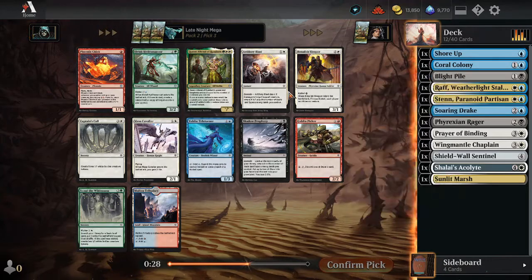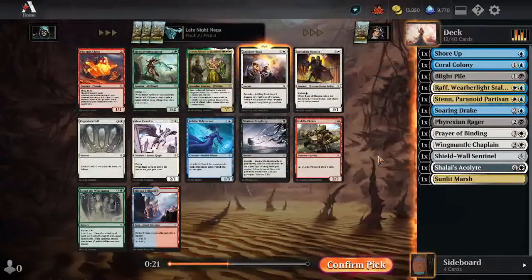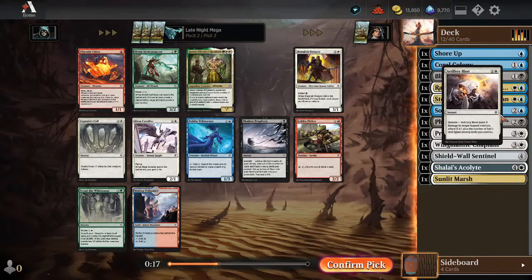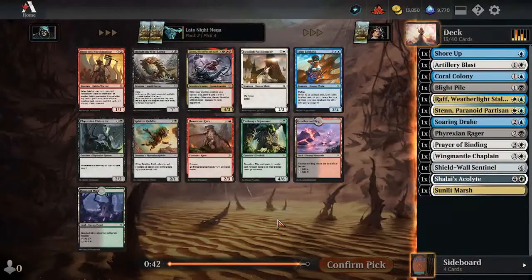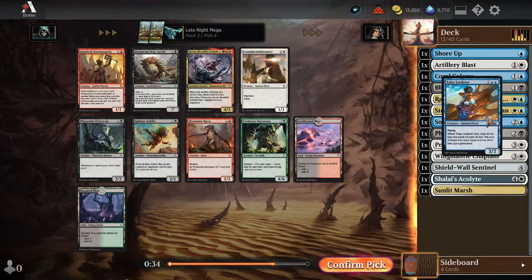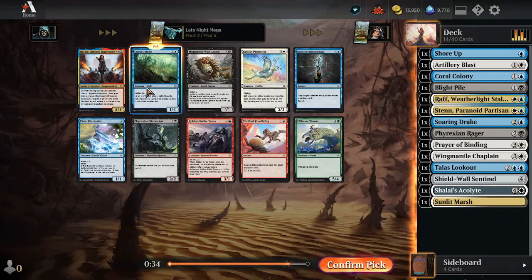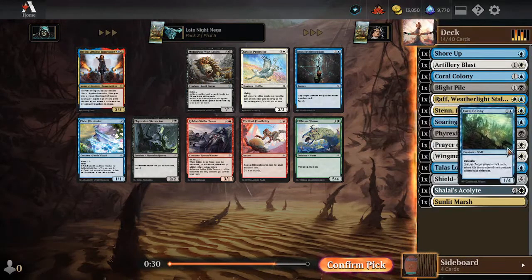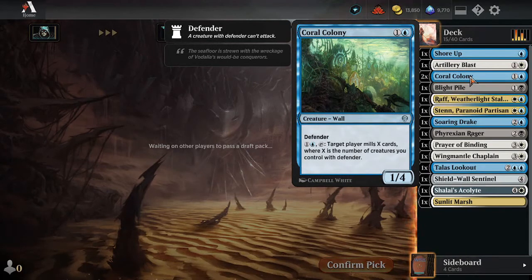Yeah, there's really not much in this pack for us. Artillery Blast is okay — if we're three colors it can deal four. We're playing Defenders, so things are going to be attacking into us more often. I don't think we have any Red Kickers going on right now. All right, there's a Talus Lookout, which is a good card nonetheless. Another Coral Colony — that's cool. Definitely going to take that. Still want to collect some more Defenders, and it's another Defender win condition.